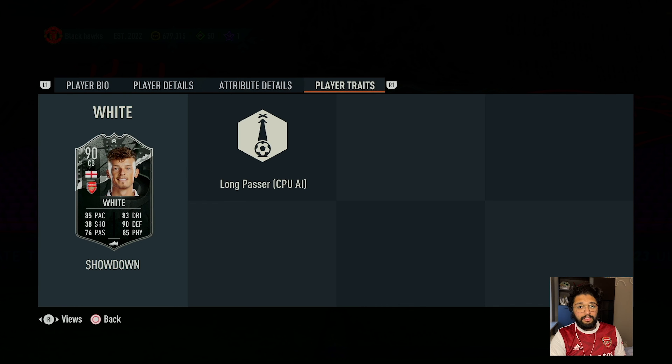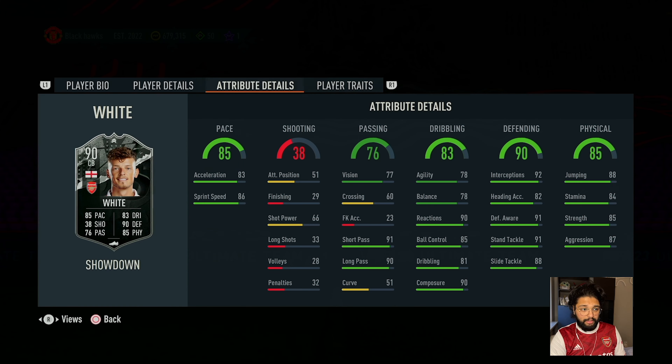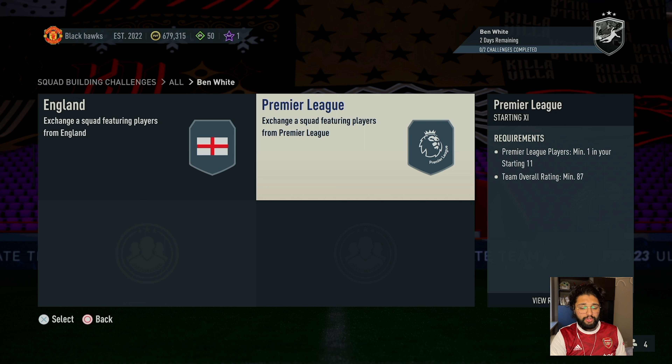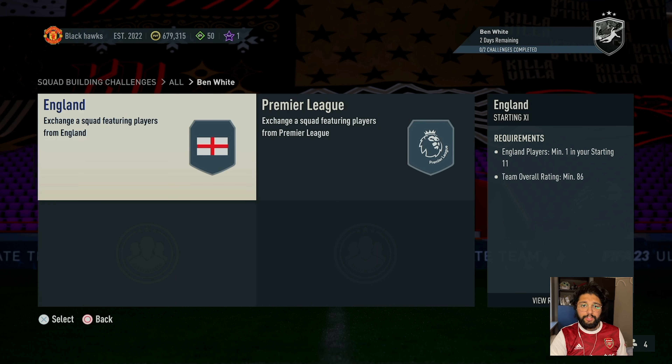If Arsenal manage to win against Manchester City this card is going to get good upgrades. To exchange, we have to submit an 86 squad and an 87 squad — those are the two squads you need to craft in order to get Ben White. So it's time to decide whether to do Ben White or not.